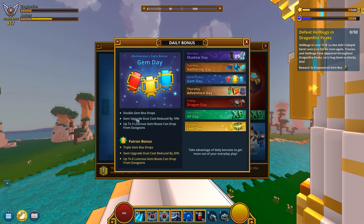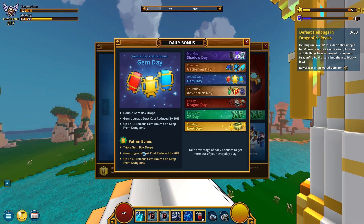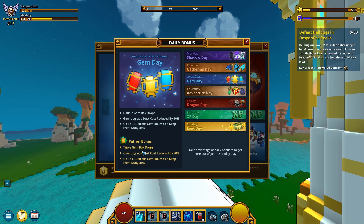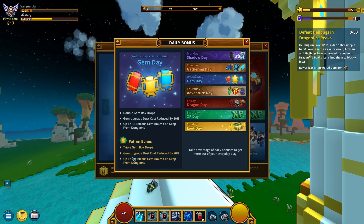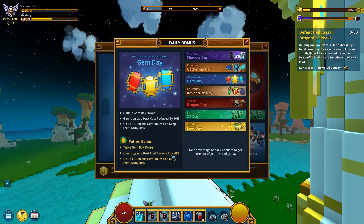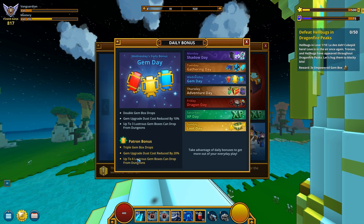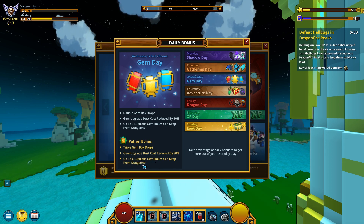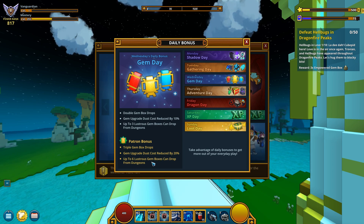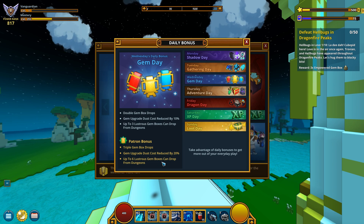Was this Wednesday? Gem Day — double gem box drops. I should probably just read the patron bonuses — it's best if you got patron, things are gonna go much quicker. So triple gem box drops. Nice. Gem upgrade dust cost reduced by 20%. And up to six lustrous gem boxes can drop from dungeons. So we gotta find out what a lustrous gem box is exactly.